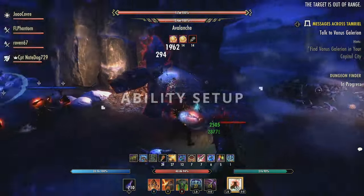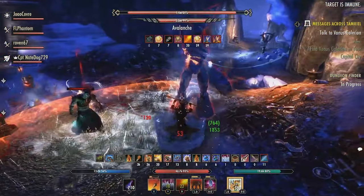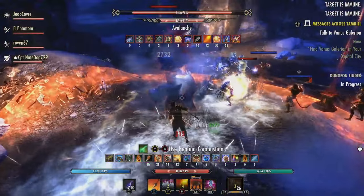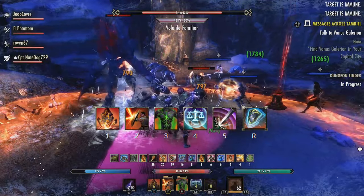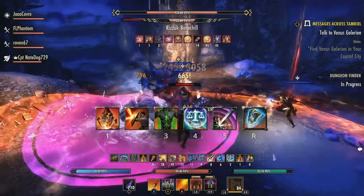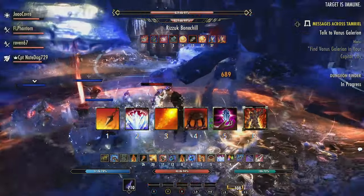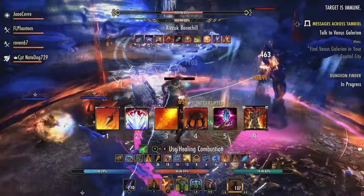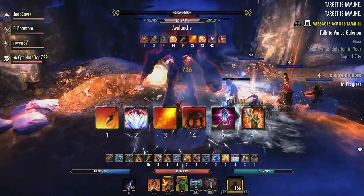When it comes to setting up your ability bar, you have two ability bars to work with. The main bar is where the essential skills are located, with the backup bar applying debuffs to targets. Starting on the main bar, we have Igneous Shield, Defensive Stance, Green Dragon Blood, Balance, and Pierce Armor. For the ultimate on this bar, we will want to use Shield Discipline or Replenishing Barrier. When it comes to the back bar, we want to use Unrelenting Grip, Elemental Blockade of Frost, Engulfing Flames, Choking Talons, and Destructive Clench. The ultimate on this bar is Magma Shell or Aggressive Horn.